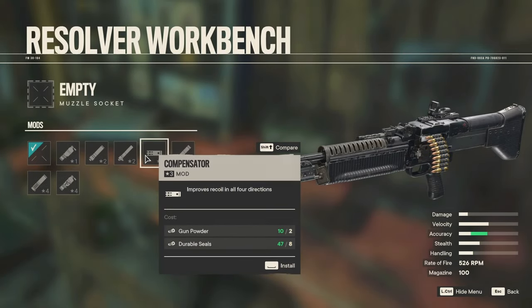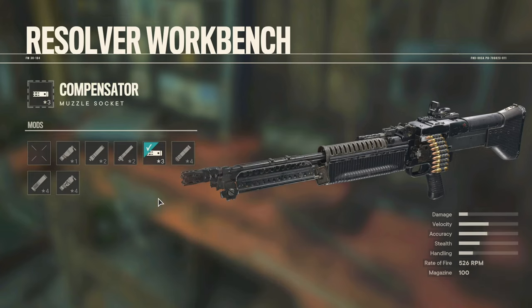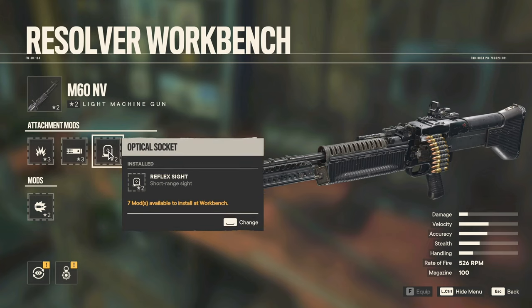We got the stuff for it, so I think the heavy machine gun — gonna go ahead and put that compensator on to increase the accuracy overall. I think for that, that's worthwhile. Keeping it with the explosive rounds, the optical socket, the reflex sight.